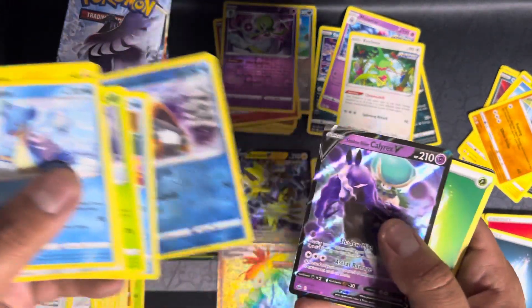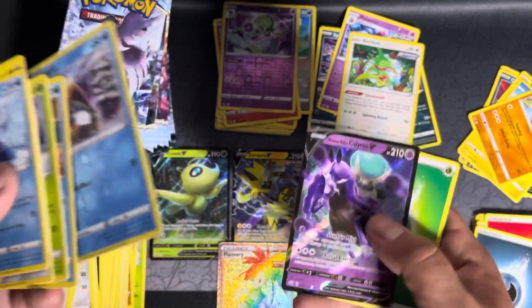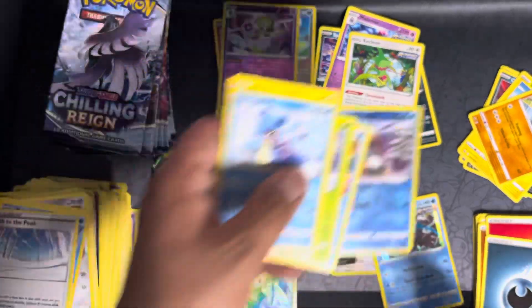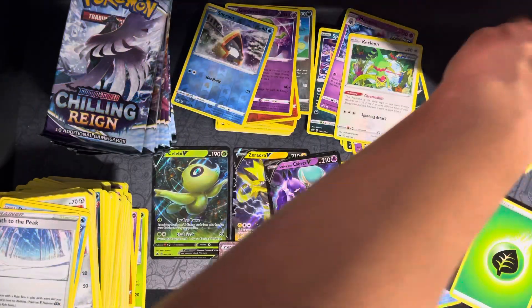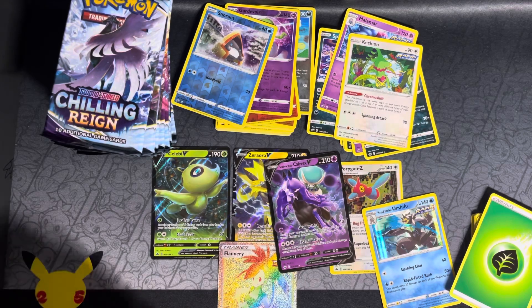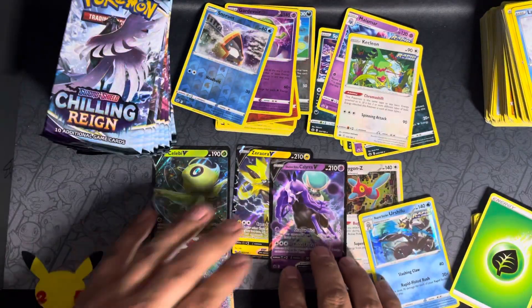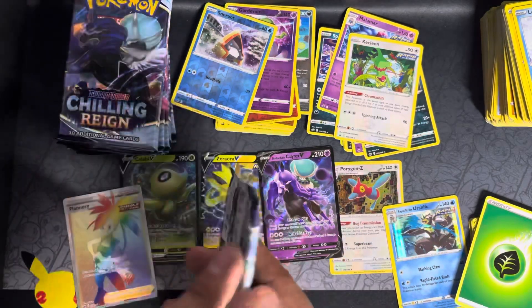Got a Snorunt and a Shadow Rider Calyrex V. I hardly know that Pokémon, but I have seen some people open boxes and they've got more than one secret rare in a box, so let's hope for one of those. There's still hope — I've seen them pull a gold and a rainbow, so hopefully that gold is coming, and hopefully it's a Snorlax.